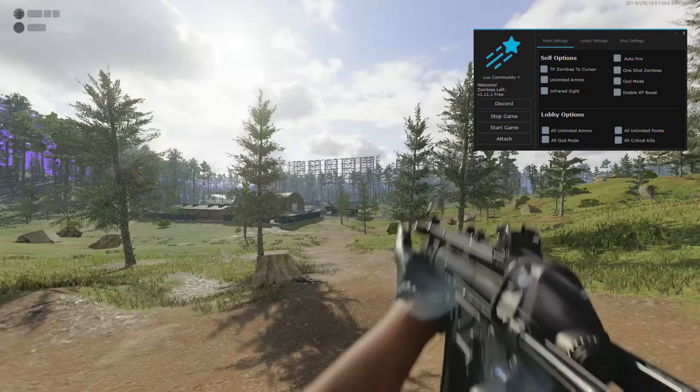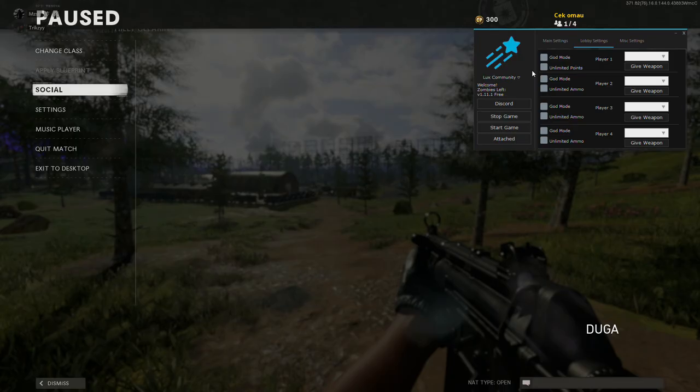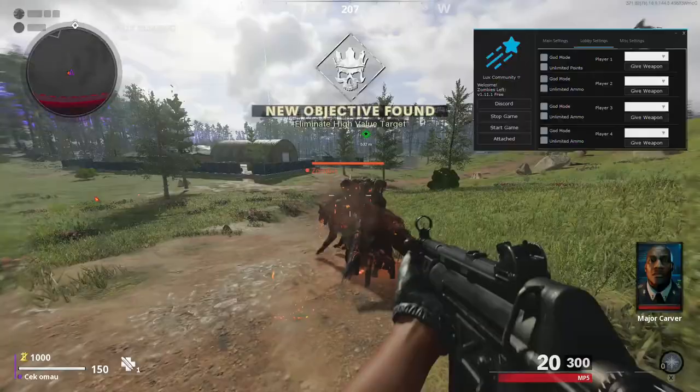Once it has loaded up, all you want to do is click attach right here to attach the menu to the game. Then click TP. These are all your options — my settings are: turn on TP zombies to cursor, which basically teleports the zombies right next to you where your cursor is; unlimited ammo; auto-fire if you want; one-hit zombies; guard mode; and enable XP boost. There's also lobby settings I'll get into after.